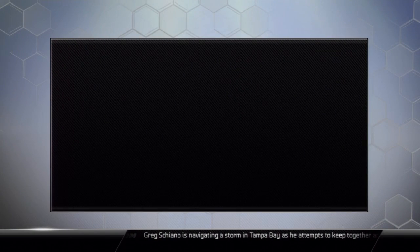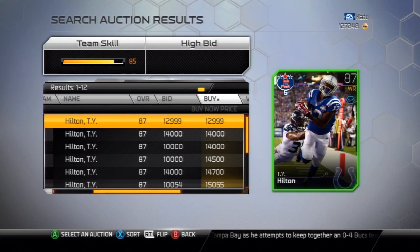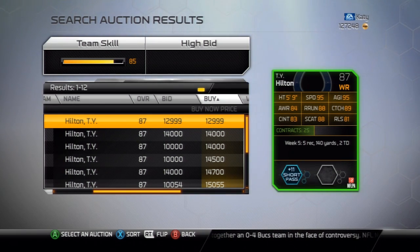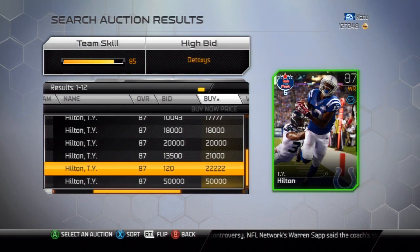The other guy we got is for the Colts — my Colts — T.Y. Hilton, who went off against the Seahawks. His price is sort of low, but when you flip over the card he's got 95 speed and 95 agility, so he'd be a great returner. Plus he gives a plus level to short pass.